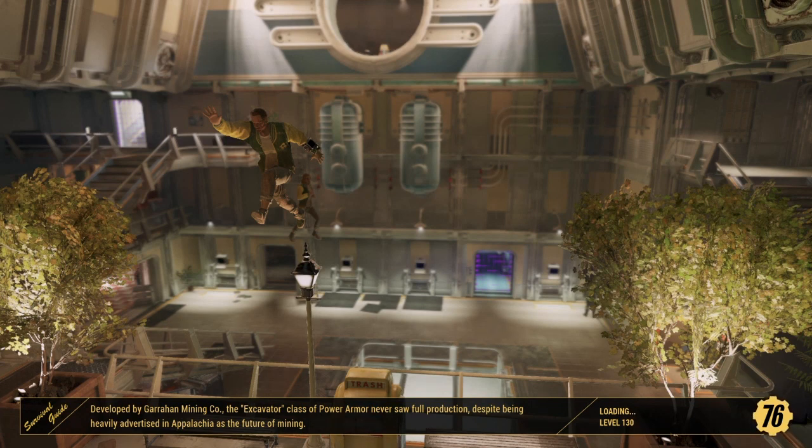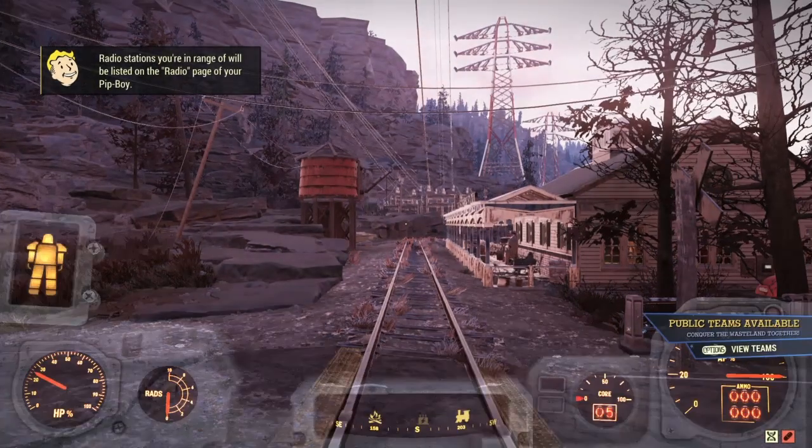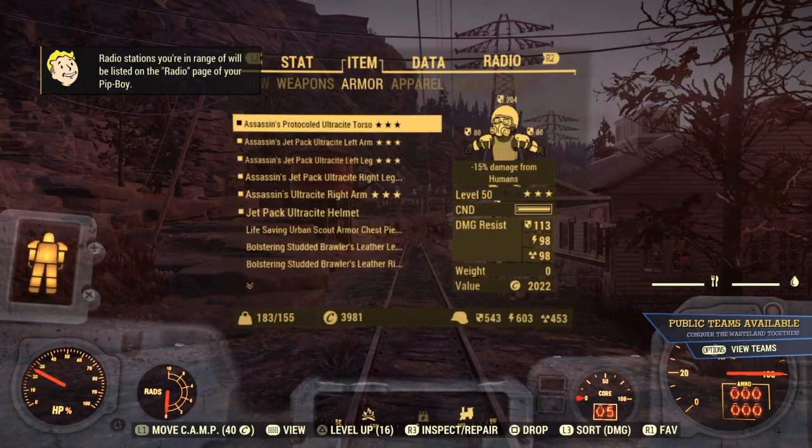Hey guys, my name is PSR1986 and I'm going to be referencing a video that I did a couple of days ago where you can stack your bobbleheads, food buffs and so on and so forth. Now in that video I actually show you how you can stack your bolstering power armor, but what I didn't show you is that you can stack your assassins power armor like so.